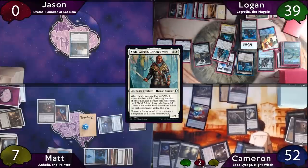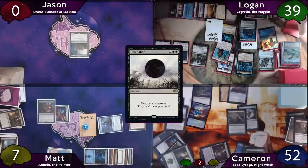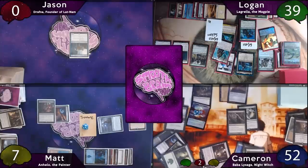Cameron immediately drops a Blood Artist and then a Damnation. There are no responses at the table. When Damnation resolves, Cameron gets a minimum of 69,420 Blood Artist triggers, which he uses to absolutely murder Logan and Matt. That's the end of the video — Cameron and Baba La Saga win.